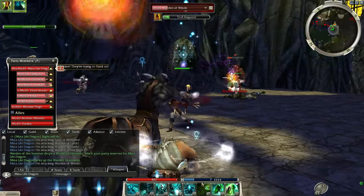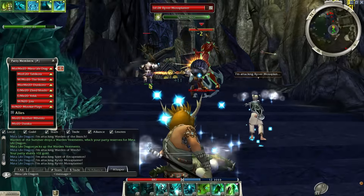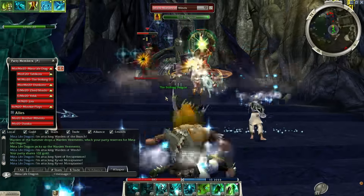Oh god, I need to get out of this — he uses a certain spell and it's really annoying. I don't know who's healing, whether it's the wardens themselves or the boss. Let me get up here and use my spirits. I'm presuming we're going to be taking out the wardens first, then we can focus on the boss — that's just how I would logically go about it.